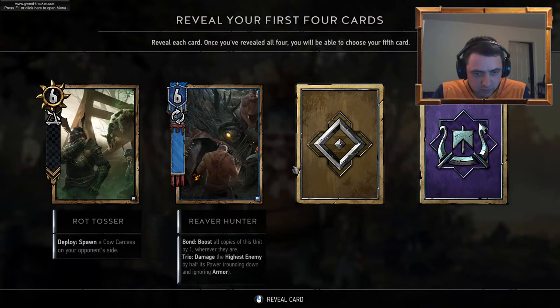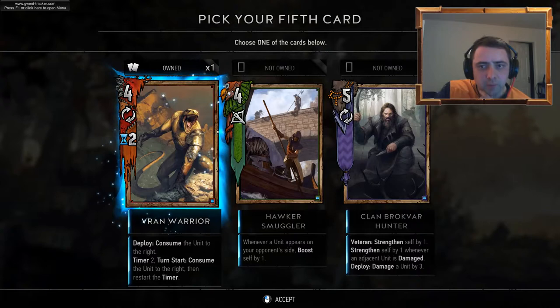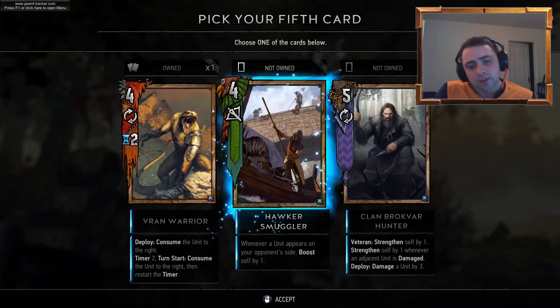Reaver Hunter. Swallow Potion — I think I've got a few of those already. Clandum Empyre — I think I've got three of those. We've got one Vran Royer already. Clan Broker Hunter — strengthen self by one, strengthen self by one. Whenever in a day — that could be useful. I'm going to go for the second Vran.